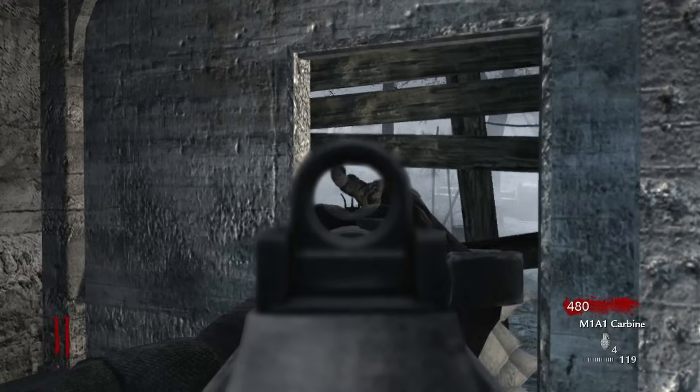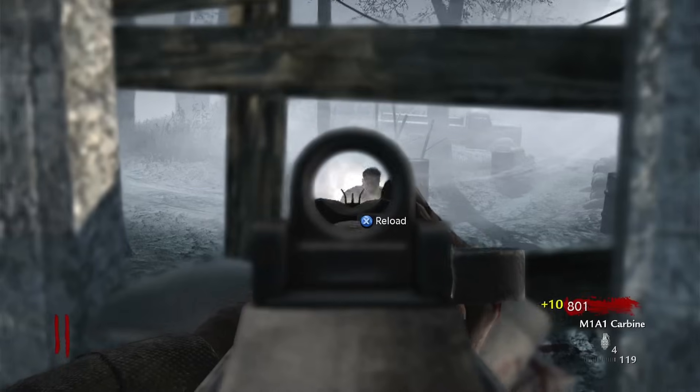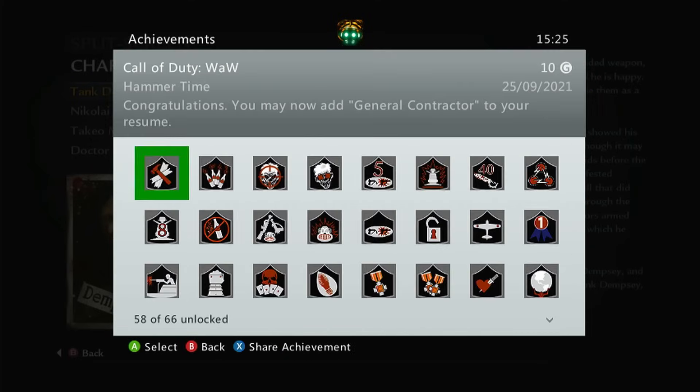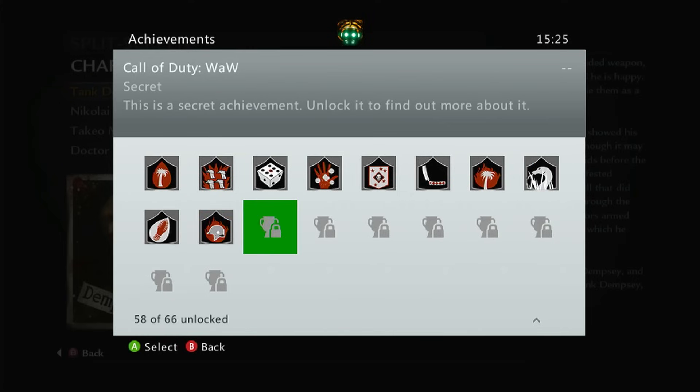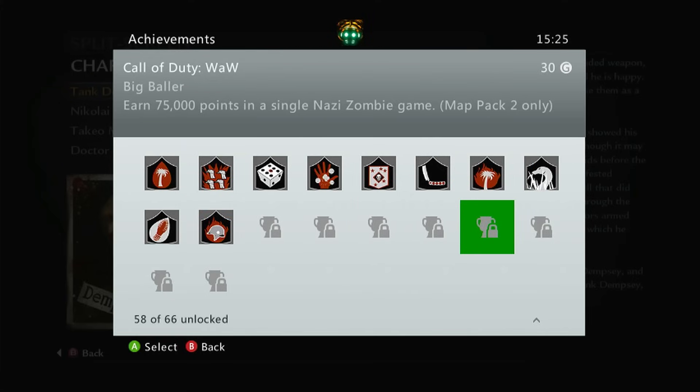Neither the base game nor the first bit of downloadable content had any Zombies achievements. They were only added with map packs 2 and 3, and of those I was only missing achievements from number 2 after completing map pack 3 a couple of years ago — 6 left in total. There were also 2 secret achievements from the base game, but those can wait for now.